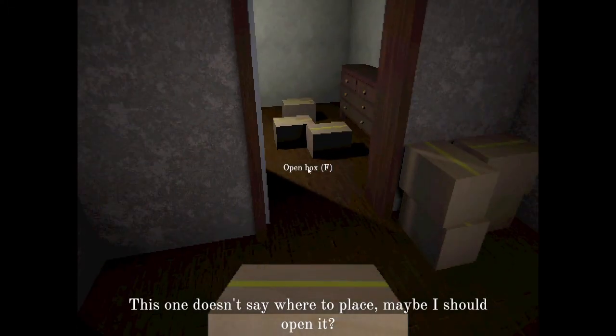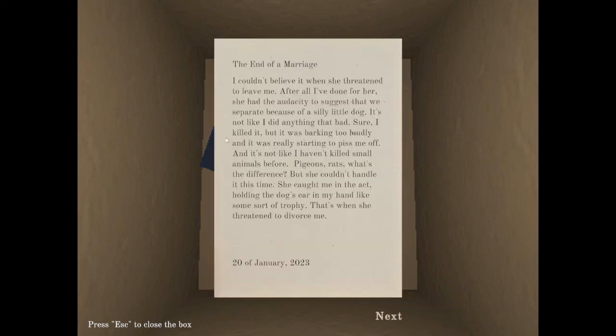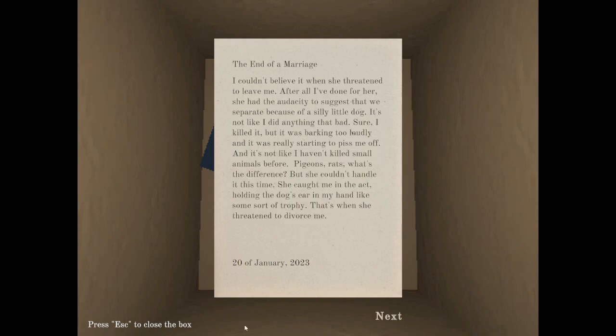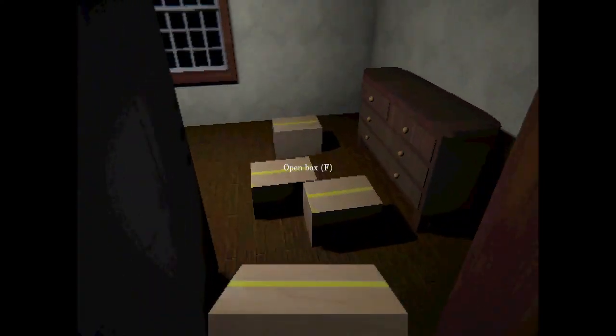Maybe I should open it. What's this? It's a wedding ring. 'The End of a Marriage. I couldn't believe when she threatened to leave me. After all I've done for her, she had the audacity to suggest that we separate because of a silly little dog. It's not like I did anything bad — sure, I killed it. But it was barking too loudly and it was really starting to piss me off. And it's not like I haven't killed small animals before — pigeons, rats, what's the difference? But she couldn't handle it this time. She got me in the act, holding the dog's ear in my hand like it's some sort of trophy. That's when she threatened to divorce me. The death of a marriage. I couldn't let her leave me. I had to make her understand that I was in control. Whenever I look at that ring, I'm reminded of how powerful I am.' This guy's a psycho. So Peter is a psycho. Got you. January of 2023. I'll just leave that in his bedroom.